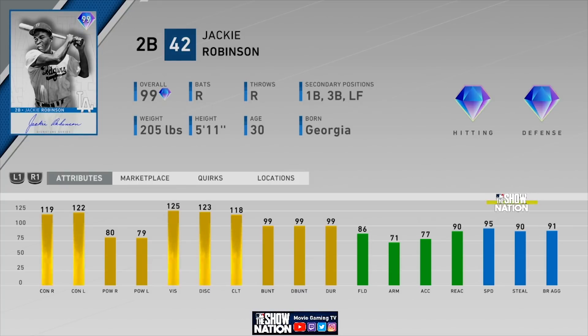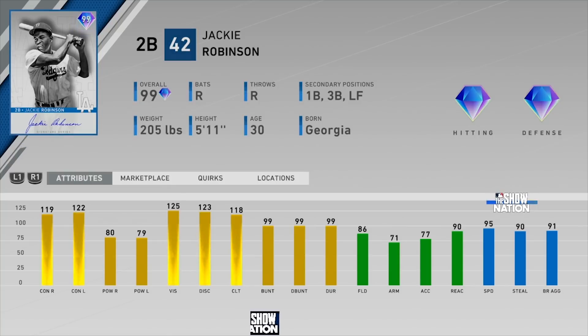He has 125 vision, so the PCI he's going to have is about as big as possible. He has 86 fielding, 95 speed. He does have 71 arm, which I like - I like my second basemen to have a cannon for an arm. Diamond fielding in a second baseman really helps on double plays and relay throws. He's got a lot of hitting and 95 speed, so you can be really selective with this card because your opponent kind of has to pitch to him.